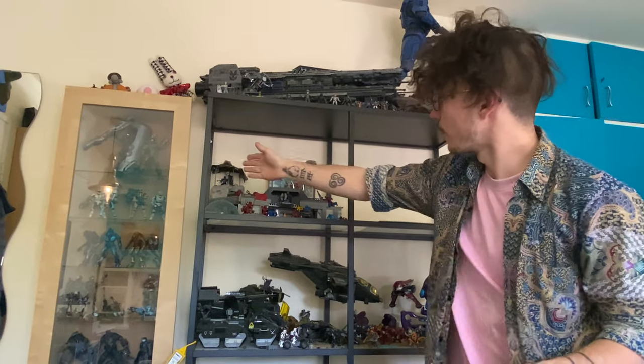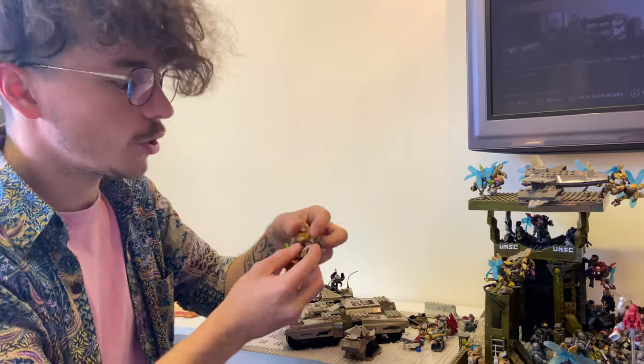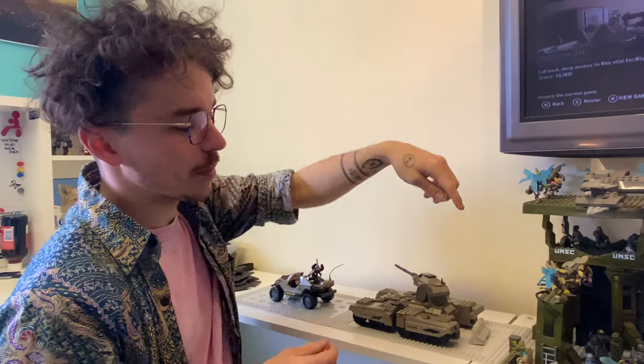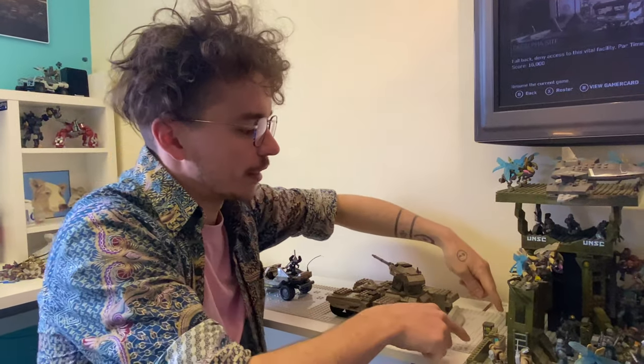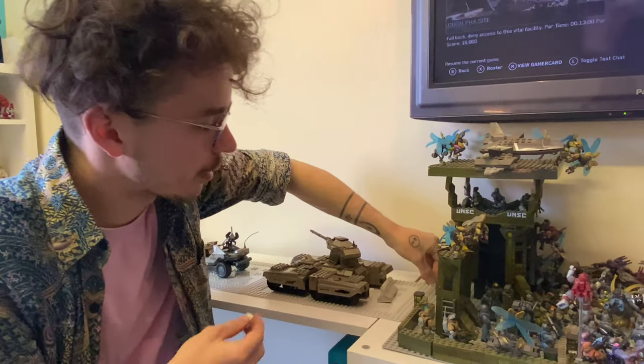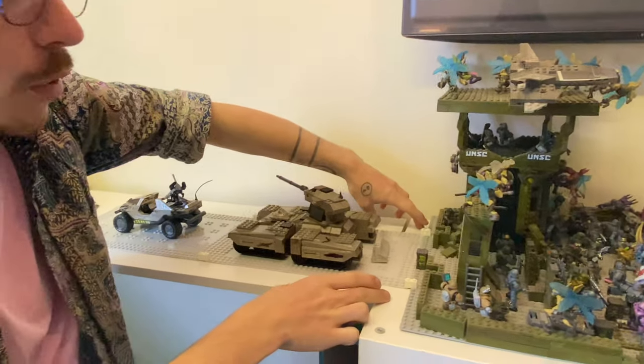The bridge is going to extend all the way across here. I also found two hunters, thanks to one of the comments on one of my videos saying I should have two. The next step is to make sure that this piece is directly in the middle of this base plate, then we're just going to secure them in with these temporary pegs. The scorpion is way too fat for this bridge, so we're going to extend it out by quite a way.